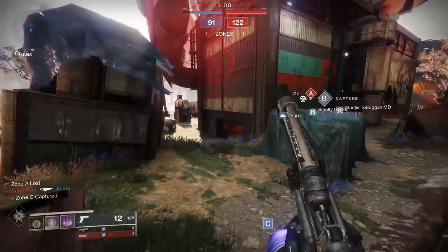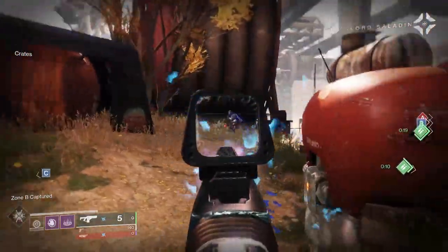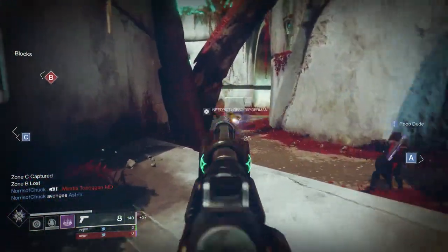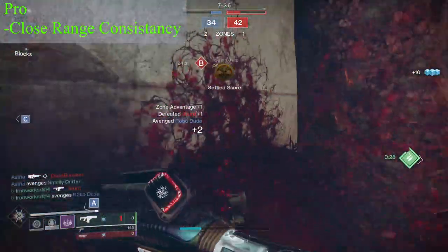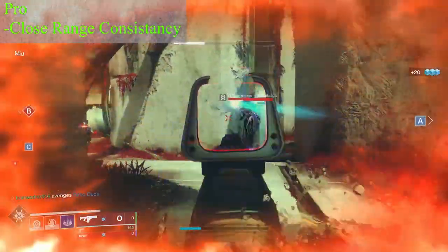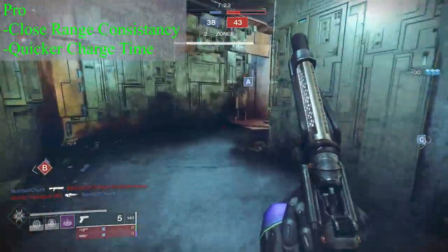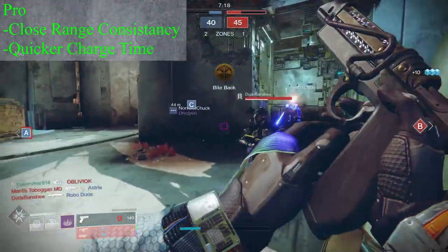I feel like the precision frame archetype of Fusion Rifles has generally been overlooked for a long time. Their big brothers, the high-impact Fusion Rifles, have always been the more favorable choice for PvP. And while they are very strong, Fusion Rifles like Hollow Words do have a place in the Crucible — and that place lies just outside of shotgun range. While high-impact Fusion Rifles are great at reaching out and snagging kills at extended ranges, precision frame Fusion Rifles are built to be very reliable at closer ranges. Since Hollow Words has a charge time of 740, it's going to allow you to play in a little bit tighter than you would with high-impact Fusion Rifles, since that burst is going to release just a little bit quicker.